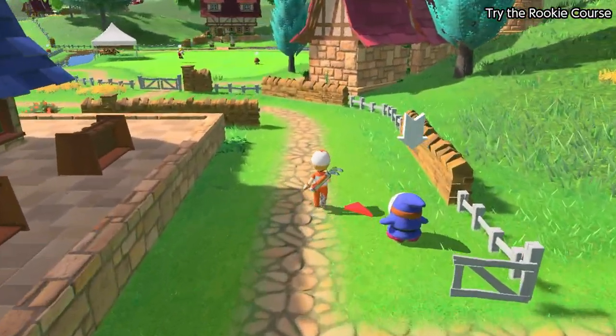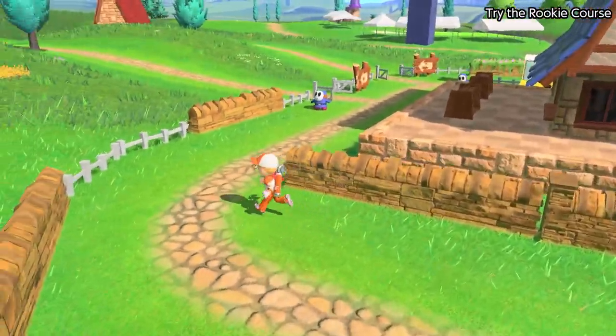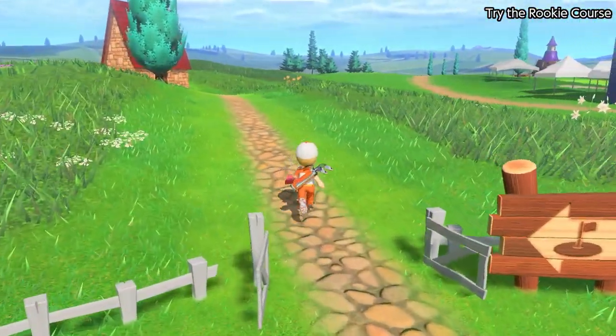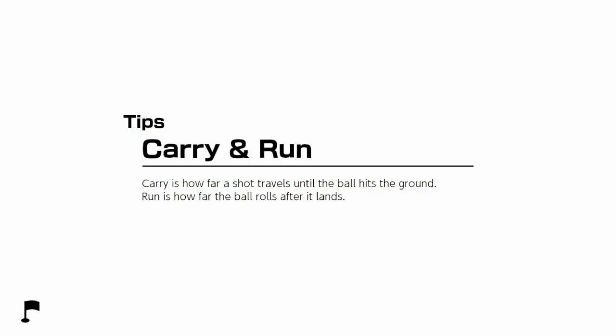I'm about to get randomly drug tested for performance-enhancing drugs on a Mario Golf course. All the Koopas are super suspicious of me — like, wait a minute, this guy looks like he weighs 70 pounds soaking wet, how is he doing this good? How's he hitting the ball so far? This guy's a rookie — this is bullshit, he's got to be cheating!